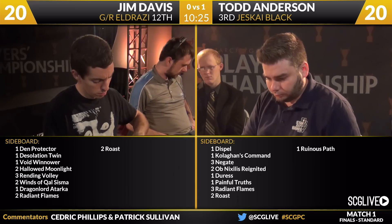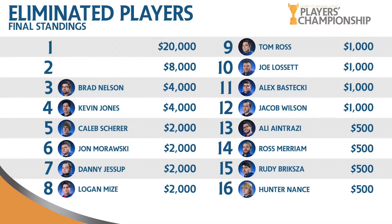Now we take a look at the players who played in this tournament all weekend long. For Hunter Nance, Rudy Briska, Ross Miriam, and Ali Aintrazi — a disappointing tournament for them. They do walk out of here with $500. Jacob Wilson, Alex Bestecki, Joe Lissette, and Tom Ross — 9th through 12th — walking out with $1,000 apiece. Brad Nelson, defending Players Champion, undefeated all the way throughout the tournament until the semifinals where he lost to Jim Davis. He finished in third place, walking out with $4,000. That means we've only got two players left — one getting $20,000, the other getting $8,000. Right now for Jim Davis, his back up against the wall in a match he really needs to win if he wants that $20,000.